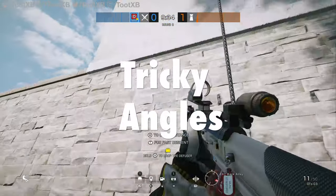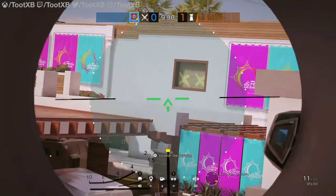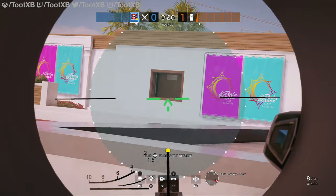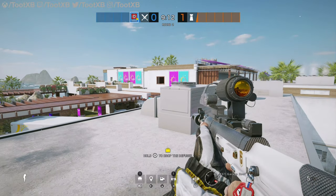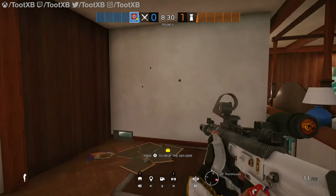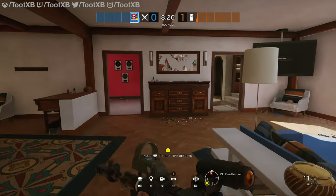Let's take a look at some tricky angles. Now, there are a few on Coastline. These ones may not be a big surprise to you, but you can rappel up the side of this building here and take out the Penthouse window. Quite often you might catch someone running through there. You've got to have quick reactions if you want to catch them, but it is possible to get one or two kills. So let's take a quick look in the Penthouse to see where those shots landed — there they are on the wall there, so it's a good position to catch some rotations through there.